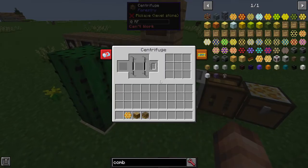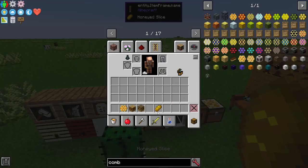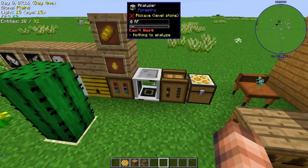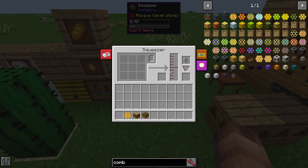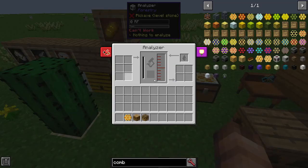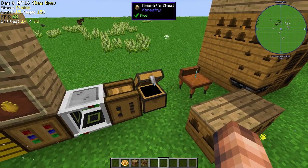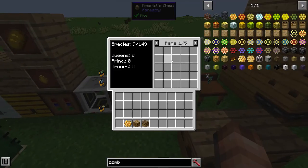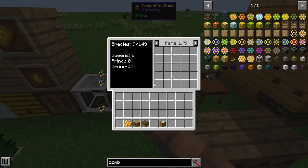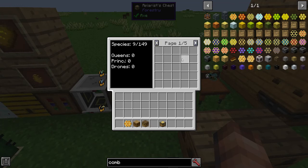That will give you honey drops. The honey drops fuel the portable analyzer, and you can also turn them into honeyed slices, which are really good food sources. Or you can squeeze them in the squeezer and turn them into liquid honey, which can go in the analyzer to be used automatically — it's an automatic version of the portable analyzer. And then the APRS chest: looking up the recipe, you can see it's made of honeycombs and a chest, and it just stores thousands upon thousands of bees. It's useful for when you're breeding and you've got lots of different types.